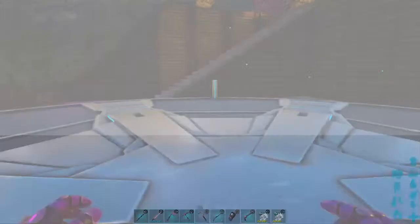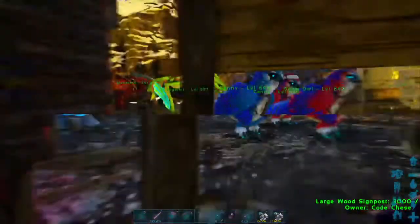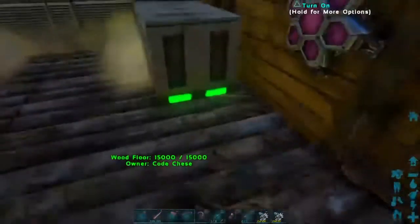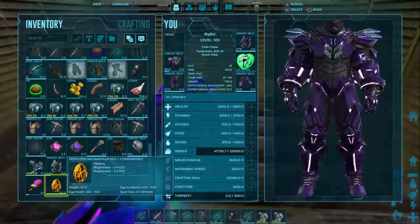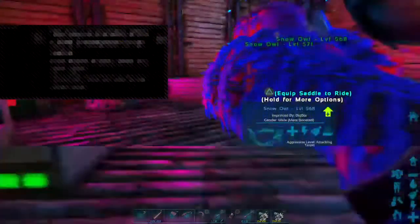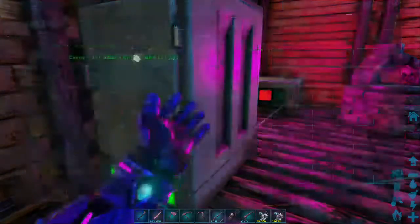I actually forgot what magmasaurs eat - I'm not sure if I have any of their food. I'm not going to risk putting the egg in the refrigerator. By the way, if you're wondering how to hatch stuff here and it says it's too cold, the way I do it is you have to put a lot of eggs down near each other and they should incubate. Let's see how many eggs we got - we got a decent amount of eggs, and that's for my store as well.